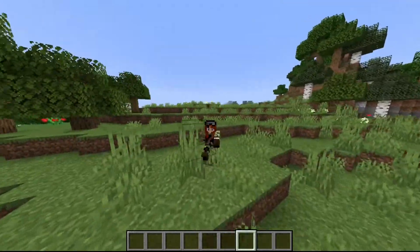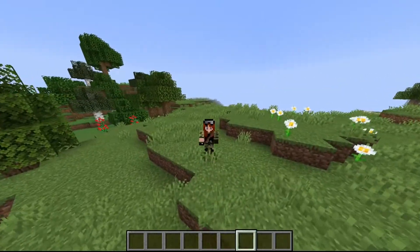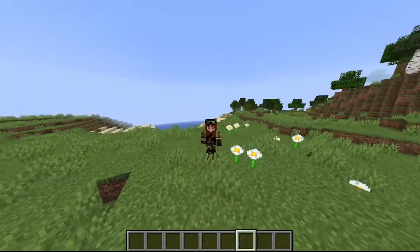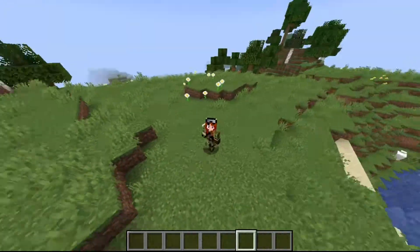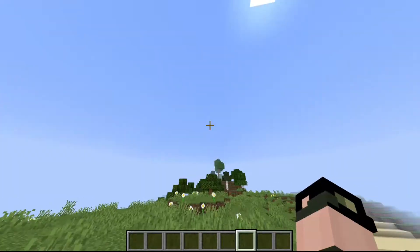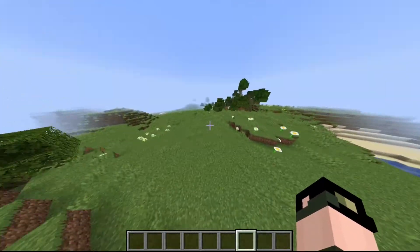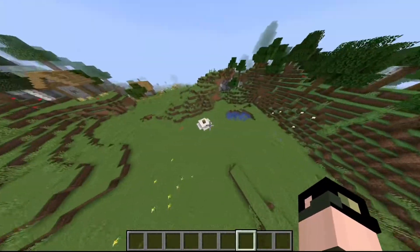This video will contain many spoilers from 1.17, so I'm going to be reviewing the snapshots for the cave update. The snapshots are basically called 20w45 and 20w46. I'm a bit late to the chase, I realize that, but let's get straight into it.